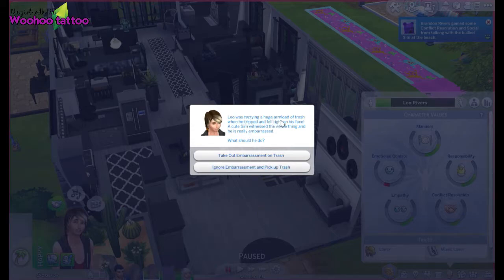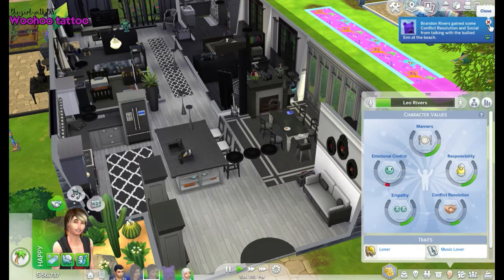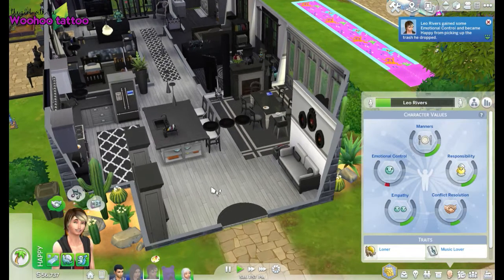And Leo was carrying a huge armload of trash when he tripped and fell on his face. A cute sim witnessed the whole thing and he's really embarrassed — what should he do? Let's ignore it and just pick it up and keep going. So Brandon approached the bullies calmly and convinced them to leave the other sim alone — the bullied sim was really grateful. And Leo shook off his embarrassment, picked up the trash, and the cute sim came over to help. Brandon gained some conflict resolution and social, and Leo Rivers gained some emotional control and became happy.